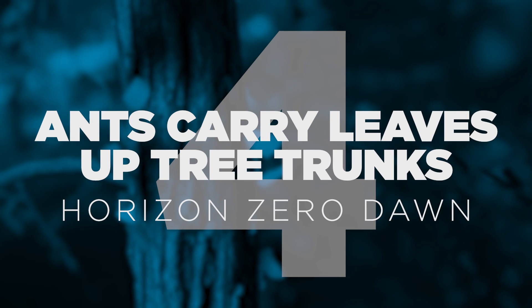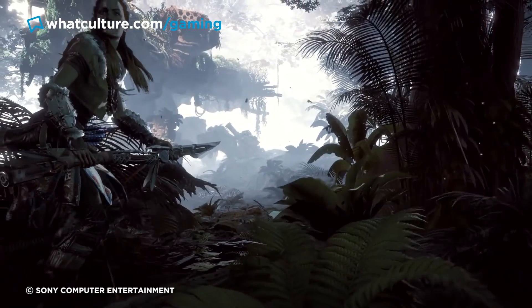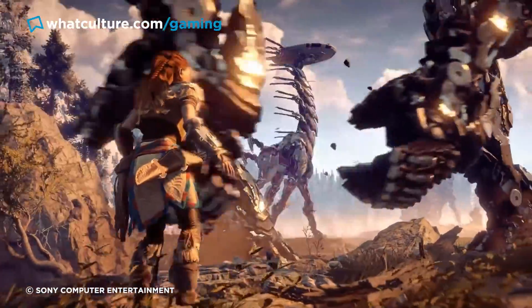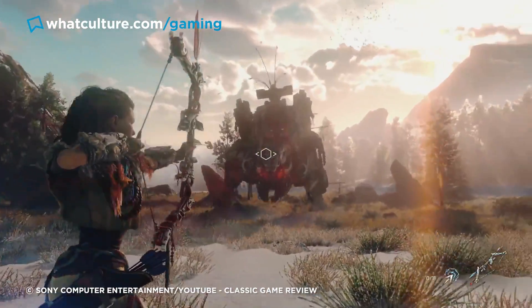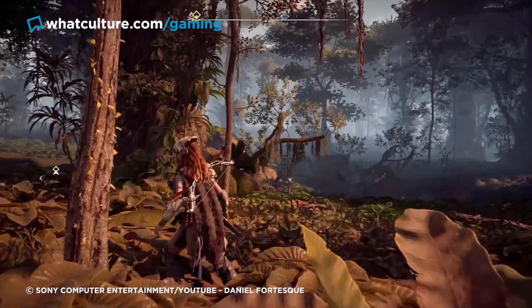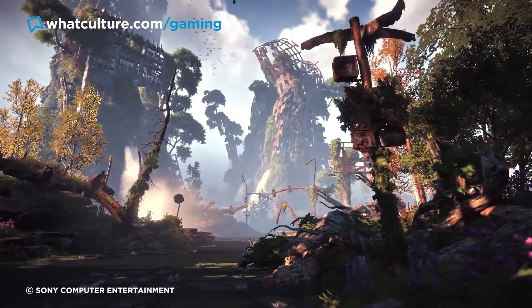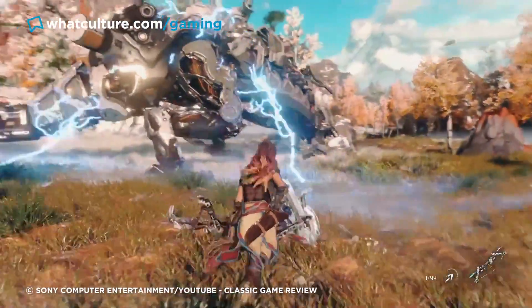Number 4: Ants carry leaves up tree trunks. Horizon Zero Dawn. Horizon Zero Dawn is undeniably one of the most visually impressive AAA games released over the last five years, and it's easy to get so caught up in the gorgeously fluid combat animations and enemy designs that you'd end up glossing over the small stuff. Despite the gargantuan task of releasing their geologically diverse open world, Guerrilla Games also took the time to implement an ant patrol system.